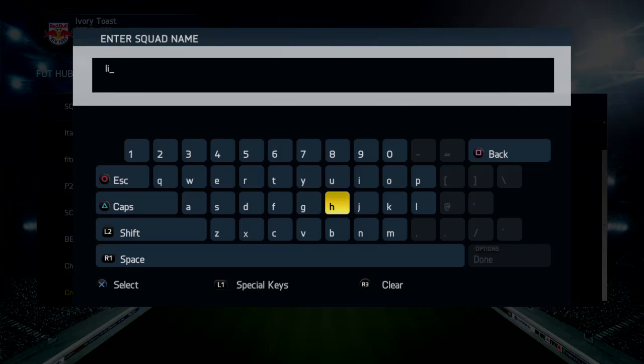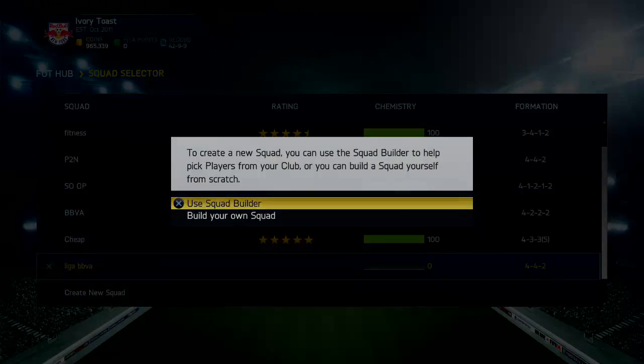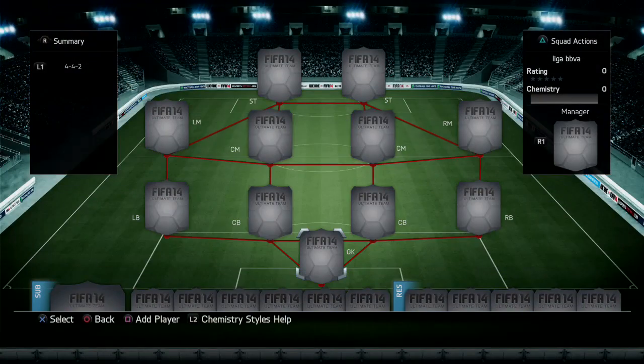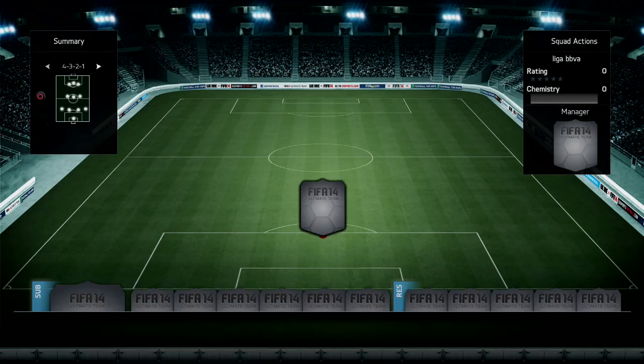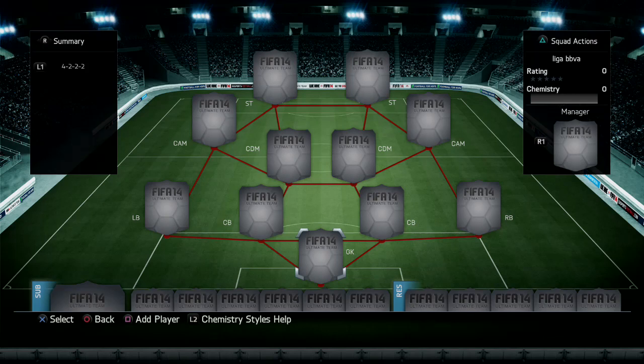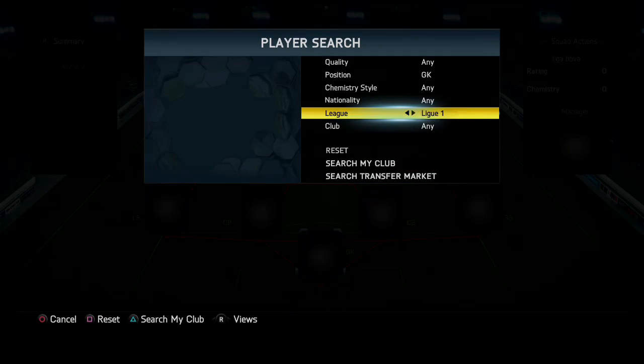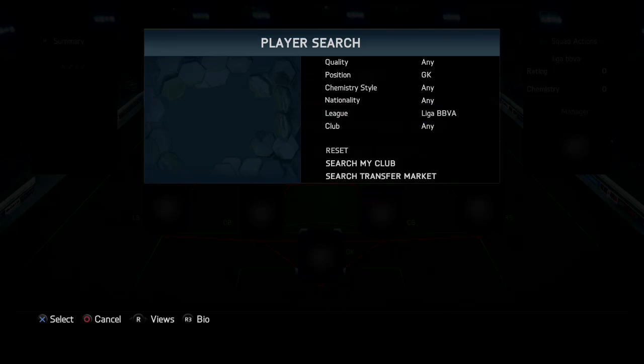What's up guys, Maki HD here and welcome to a squad builder today on FIFA 14 Next Gen. It's going to be a Liga BBVA team — you may have seen a preview on my channel for PS4. We're using the 4-2-2 formation and I'd recommend you buy this one during the market crash, which is upcoming due to Team of the Year releasing and people buying a lot of packs. Every player is in Liga BBVA, so there's no hybrid.